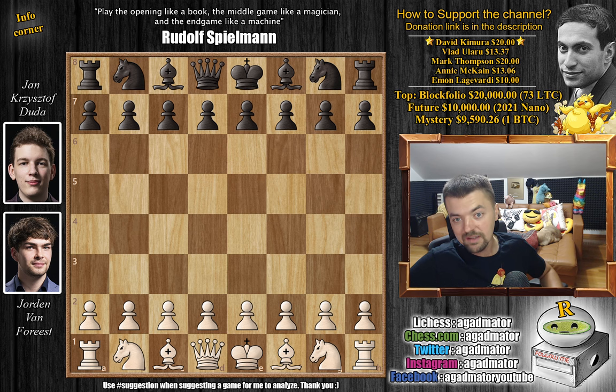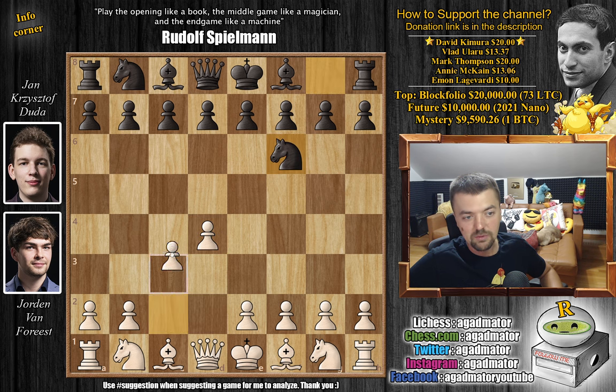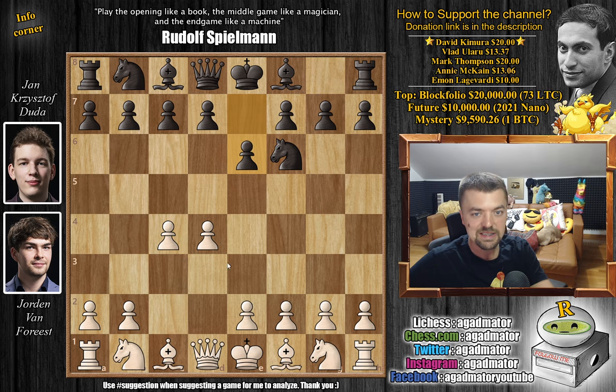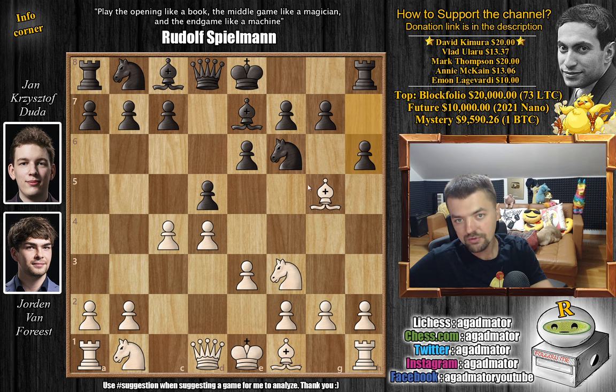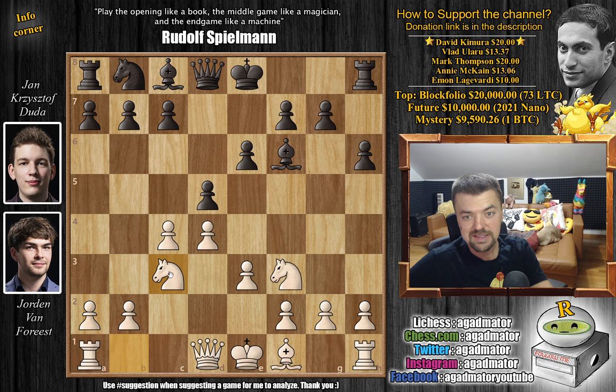Van Forrest with the white pieces opens with d4. We have Nf6 by Duda, then c4, e6, Nf3, and now d5. We have Bg5 and Bg7 — just a nice Queen's Gambit Declined. We have e3 and now h6, asking do you want to retreat or do you want to capture on f6? Jordan captures, and now Bishop captures on f6. We have Knight to c3 and Black castles.